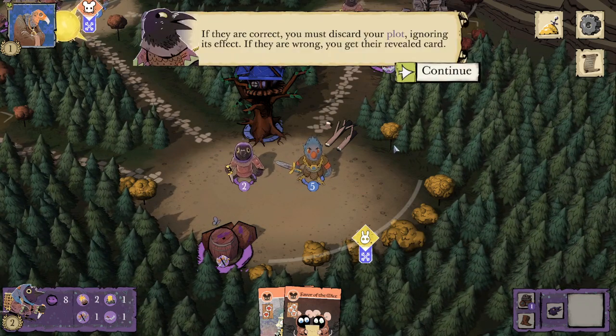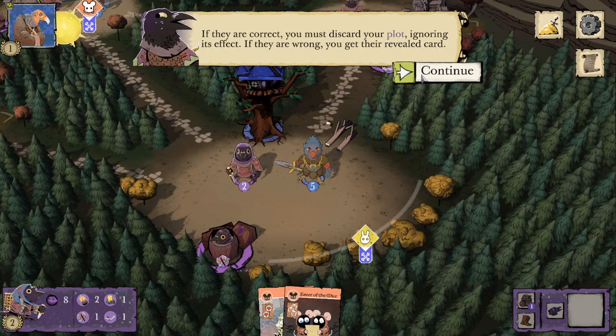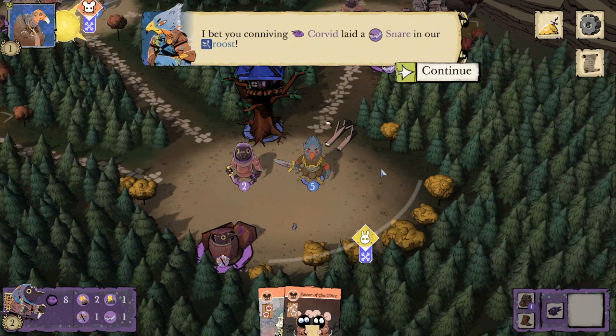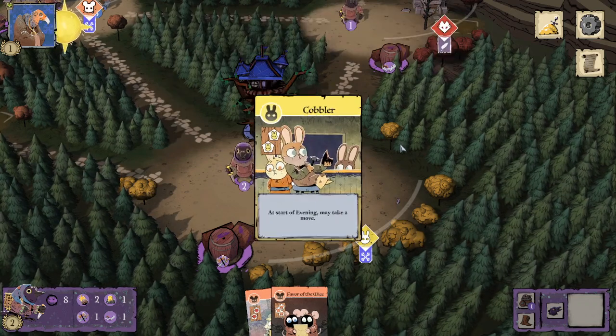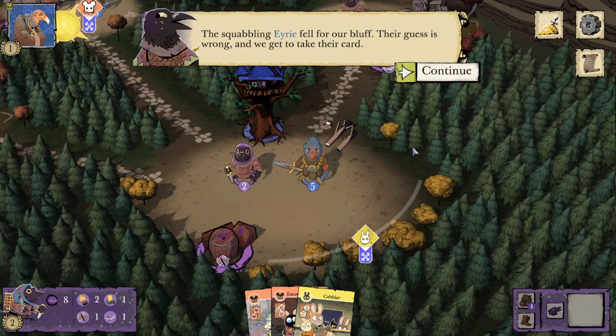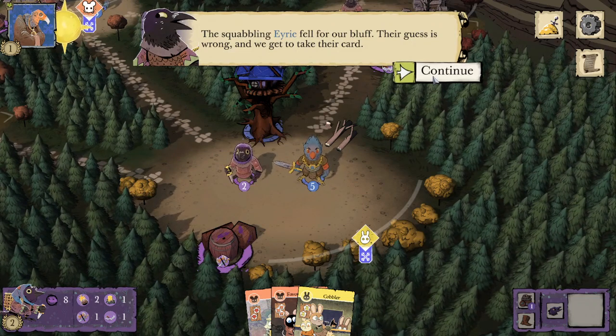If they are correct, you must discard your plot, ignoring its effect. If they are wrong, you get the revealed card. They do still get a point for removing that token. 'I bet you, conniving Corvid, lay a snare in our roost.' Wrong guess — so now we get to hold on to their cobbler card. The squabbling Eerie fell for our bluff.